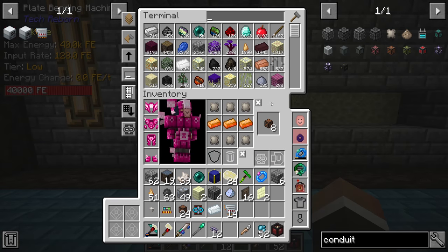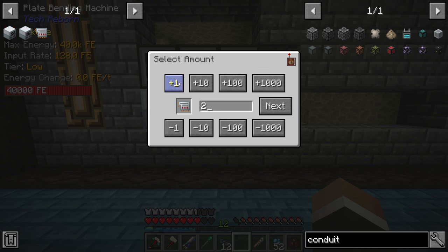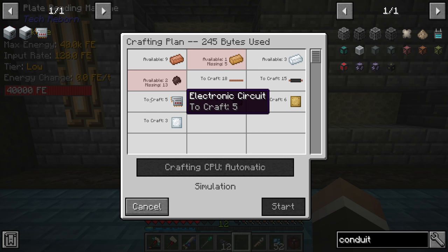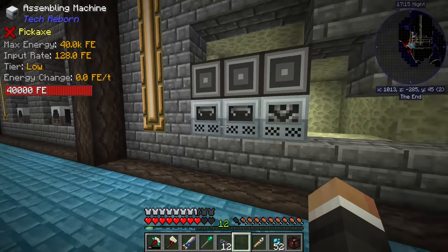Let's give it a try — let's request five regular circuits. We need electrum ingots and rubber. That makes sense — we're going to have to automate the production of electrum and the production of rubber.